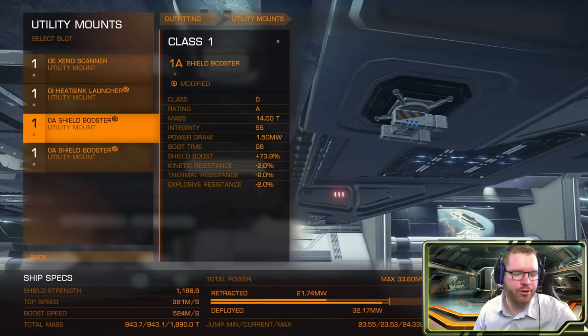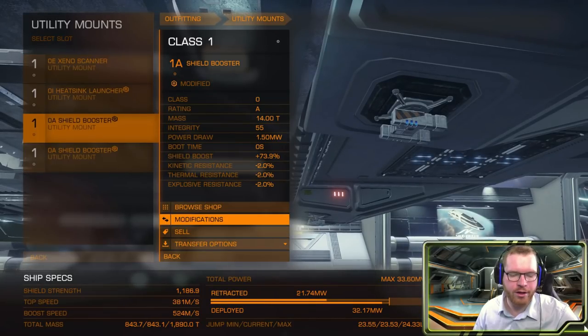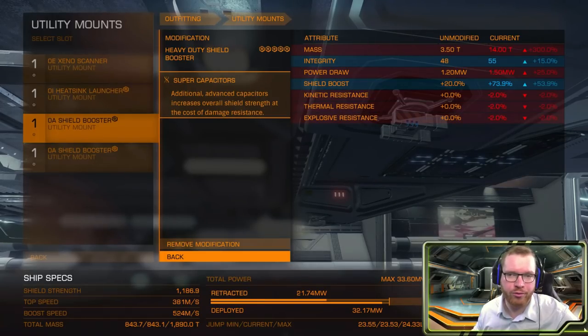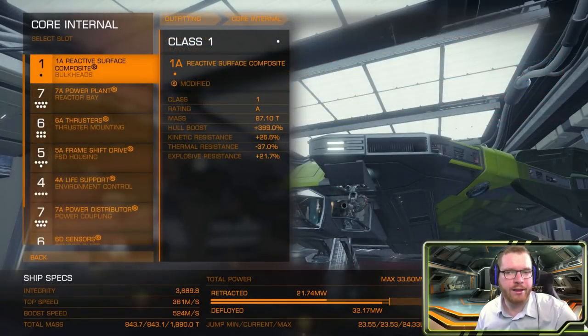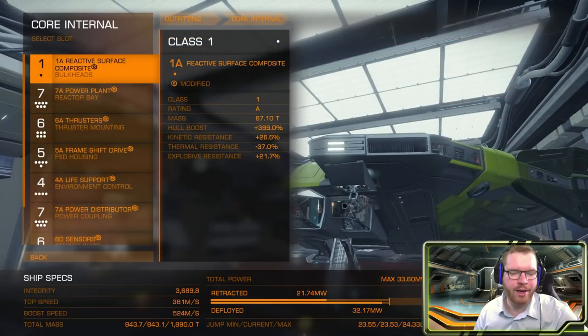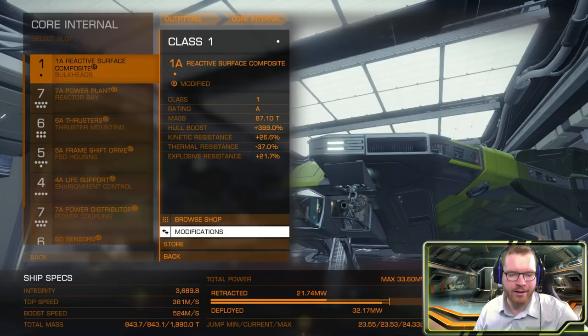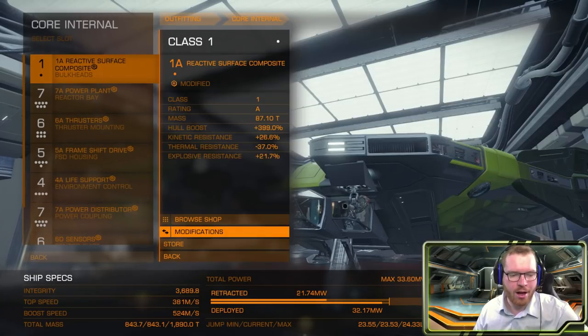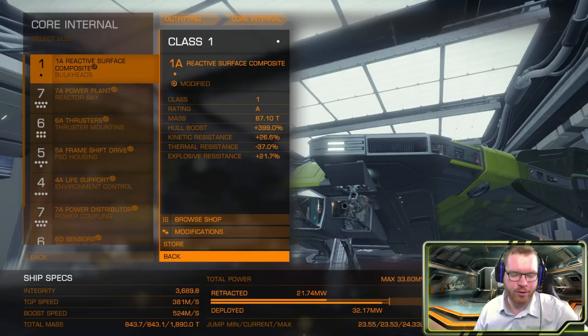Then we have two shield boosters, both 0A, and they are engineered with heavy duty supercapacitor. Thargoids do absolute damage, so resistance is not really anything you have to worry about — just get as many hit points in there as you can. Then let's have a look at the core internals. Starting with the armor: mine is a little different than what I would recommend. You can see here I have a reactive surface composite armor engineered with heavy duty deep plating to give extra hit points, however you don't need the reactive surface ones.